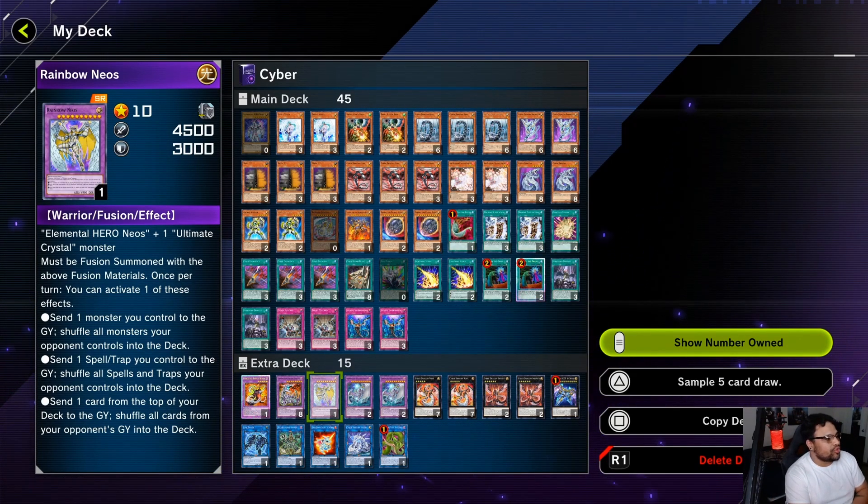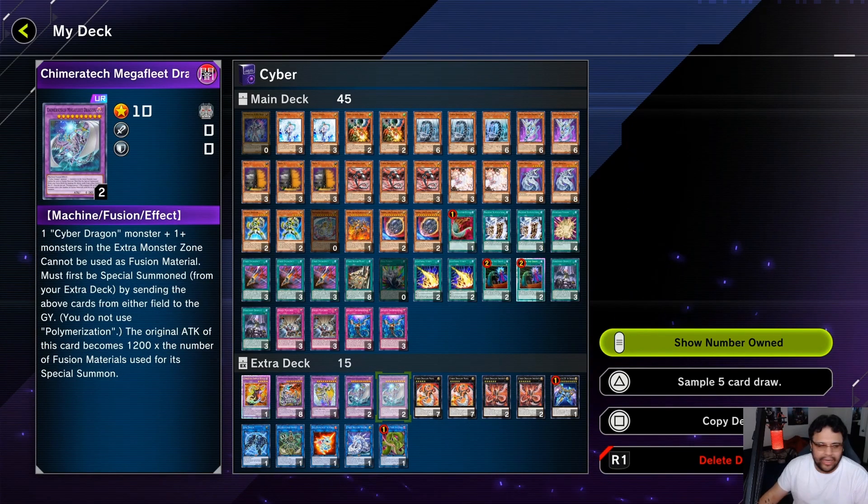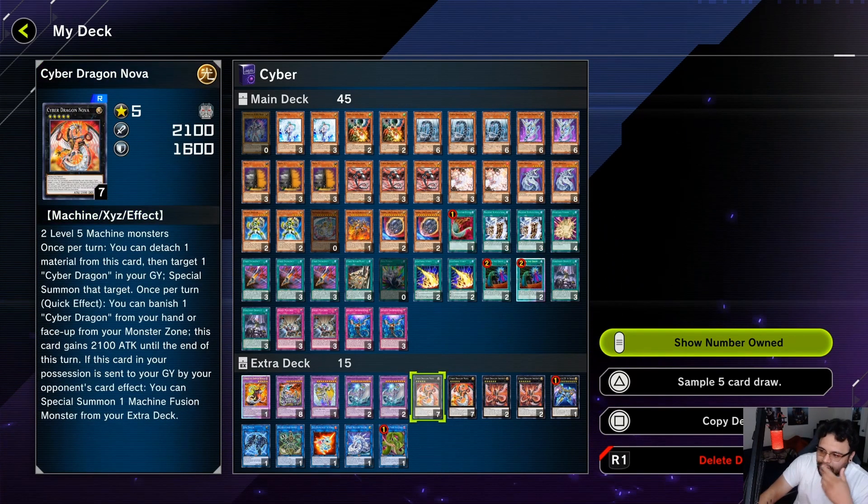I've literally had people scoop because they couldn't get over Rainbow Neos, and you get that protection with Neos Fusion. Chimeratech Megafleet — pretty self-explanatory, especially if an opponent in the Cyber Dragon extra monster zone space, you just contact fuse it away. Cyber Dragon Nova is really important to the combo. At a very pivotal moment when people Nibiru, Nova still gets an effect off where you get to special summon a fusion monster — so you still get a body on the board.